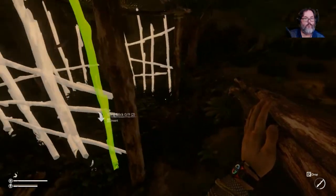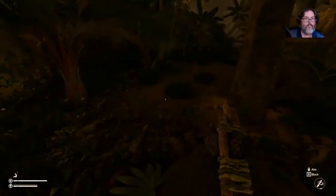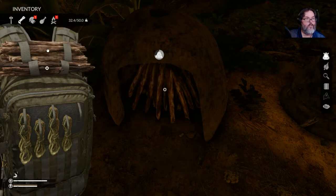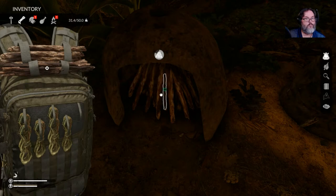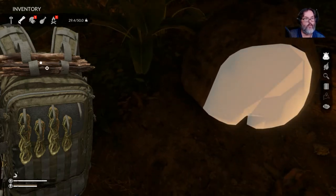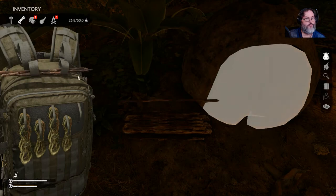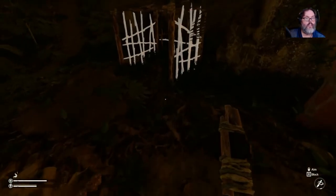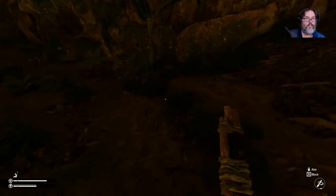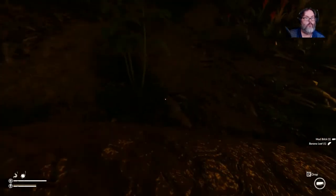We'll try to do one wall at a time. Let's see if we can get this stoked up a little bit, and then I guess we'll make a stick pile up here right, because we'll need this moving forward — even if we're mixing them up. Let's go ahead and get one more brick over here. Not a banana leaf — thank you. Mud brick, there we go.